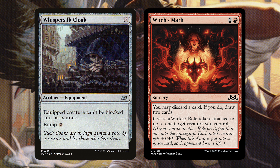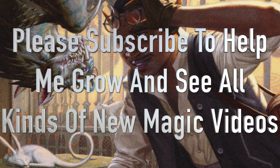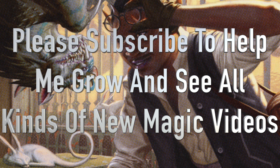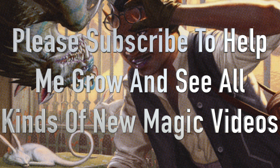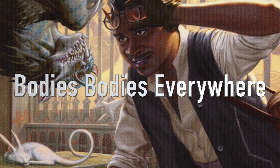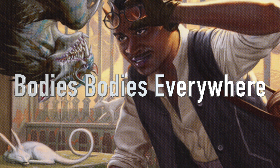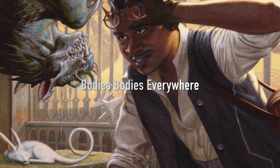With all the equipment and enchantments covered, before we dive into the bodies category — just ways to create as many tokens as possible — please subscribe to my channel. I'm going to be doing all kinds of videos talking about Fallout, the new Lost Caverns of Ixalan is coming out, and I'll be doing tons of videos on spoiler cards, decks you can build, and all sorts of stuff. Now going into the bodies category: these are ways to create as many tokens as possible to swing in with, and this is partially the win con of the deck — create a ton of stuff, equip it all, and swing in for massive damage.